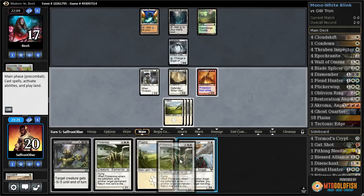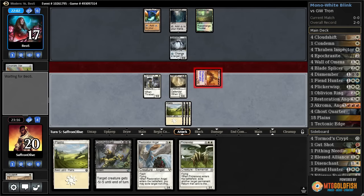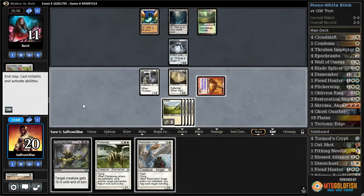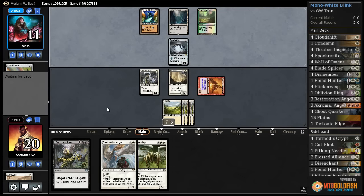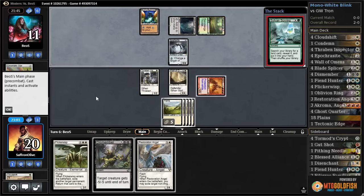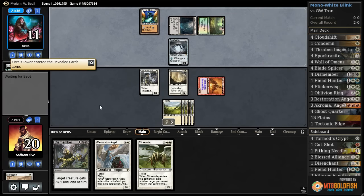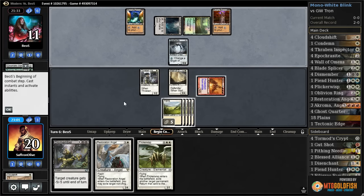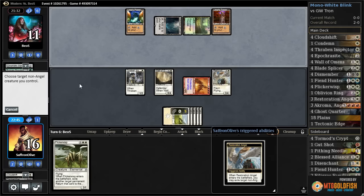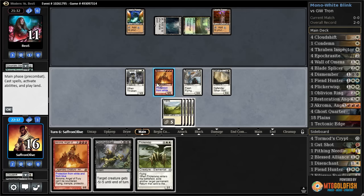We're obviously getting in with A-Chroma, putting our opponent down to 11. Our opponent can't Tron next turn, so let's just play the Plains, pass the turn. We can end-of-turn Resto blink Wall — six, seven, eight, nine, ten — that still leaves us one point of damage short if our opponent has nothing. Sylvan Scrying is gonna get our opponent another land, probably a Tron piece. Yep, Urza's Tower.